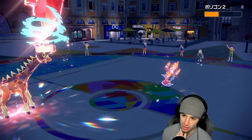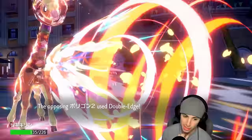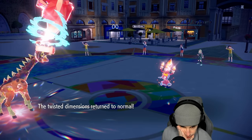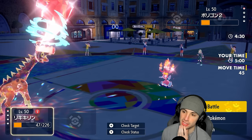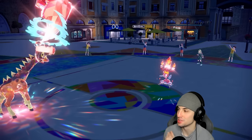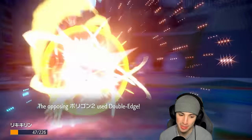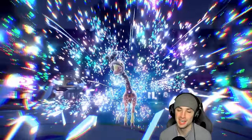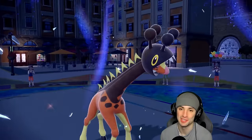Yeah, both moves are doing little damage. Another Double-Edge — with the recoil, can we win? Trick Room's gone. GGs — good game. I knew it'd be tough with P2 using Double-Edge on us. It definitely came down to the wire, but GGs to our opponent. We go 2-1 for today's video.